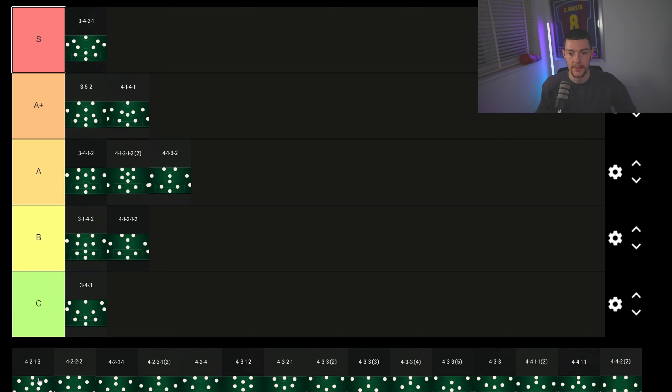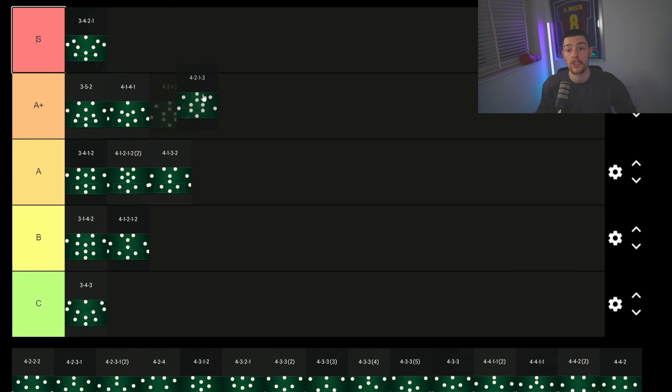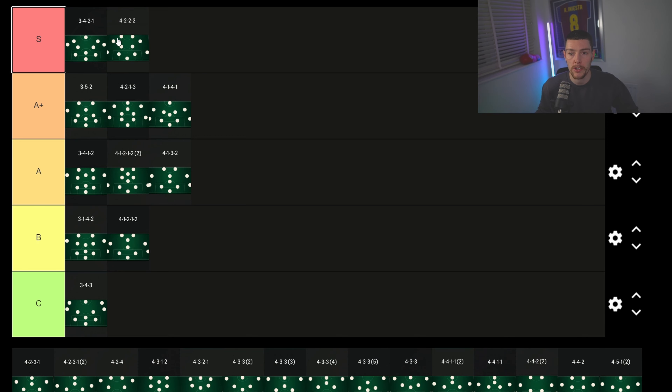The 4-2-1-3 is a new addition to the game and it is insane. I'd say it's higher up than the 4-1-4-1 — it's kind of like a 4-2-3-1 meets 4-3-3. You've got the two CDMs holding down the midfield, the attackers high up, and the CAM holding it all together. The only gripe is that sometimes the wingers can feel a bit far from the center mids and fullbacks.